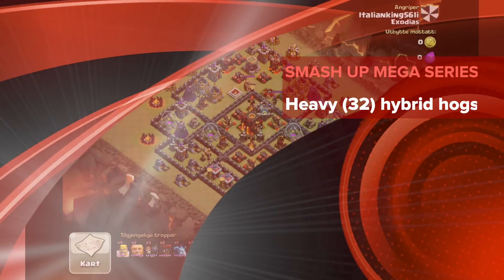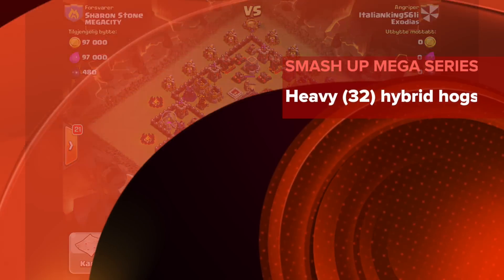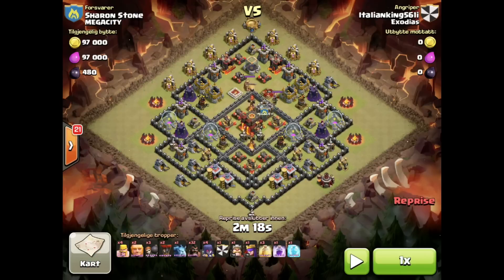With so many balloon three-stars lately, it's easy to forget there are other troop types. Anyway, here's a hog replay from Italian King, aka Fabio, against Mega City. Everyone likes to three-star Mega City — unless you're in Mega City, of course — so I thought I'd pick this one for today. Let's have a look at it.